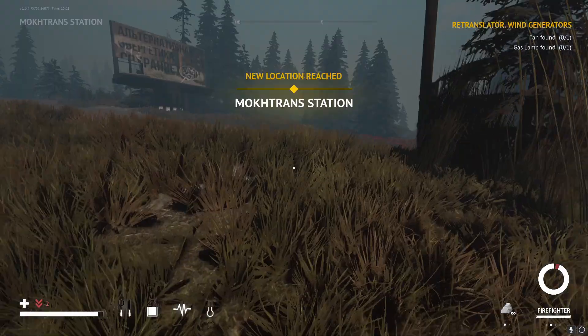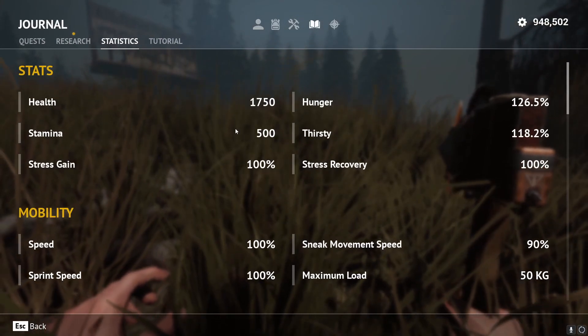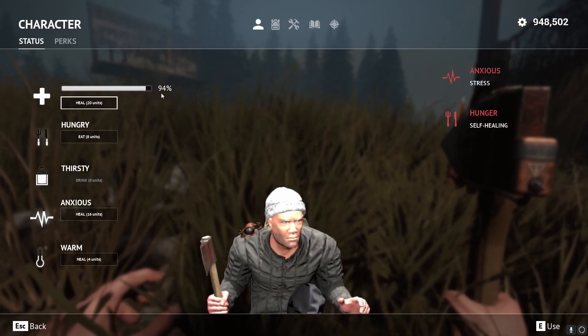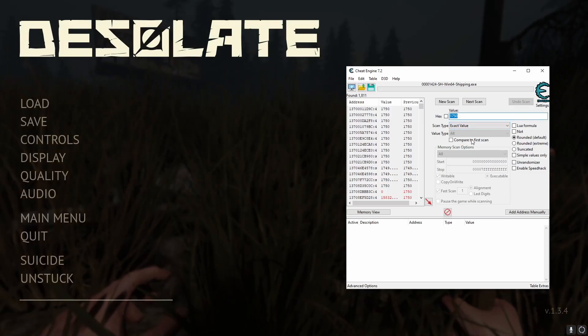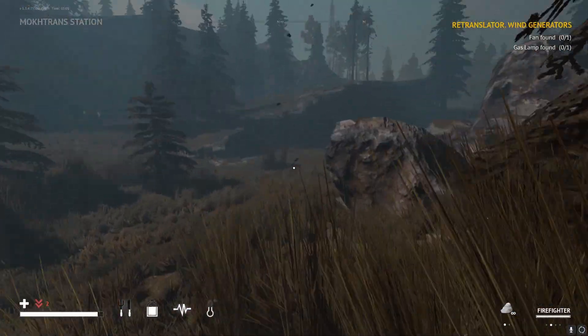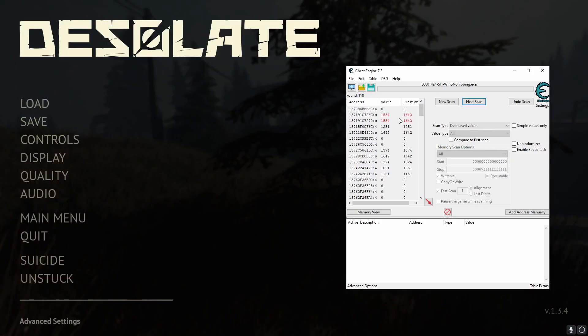Okay, so we just got damaged and we know our health went down. It's not going to change because it's just showing our current maximum. So all we've got to do is pause the game, bring up Cheat Engine, and since we know the value decreased, we just do 'decreased value' and next scan. It looks about right — 1642. So we'll just get damaged again and do 'decreased value' once more.